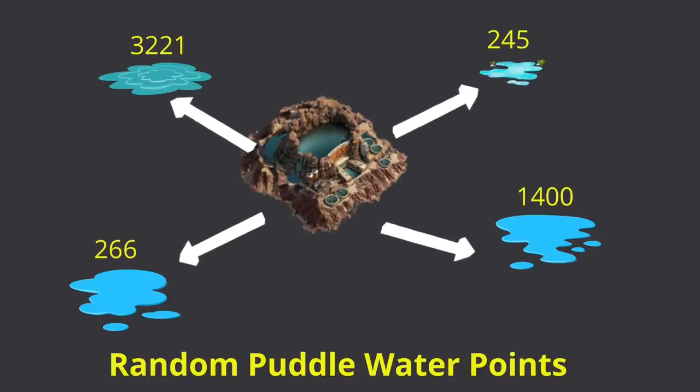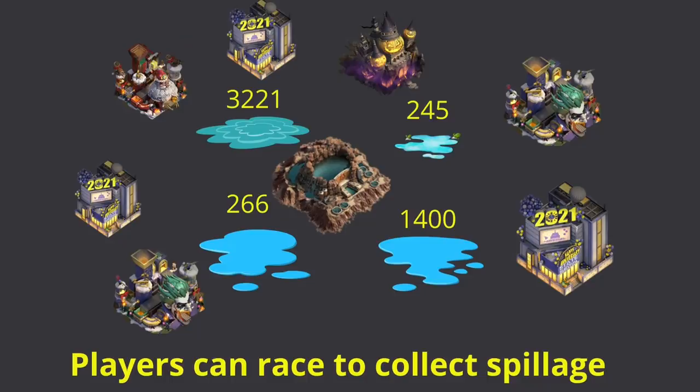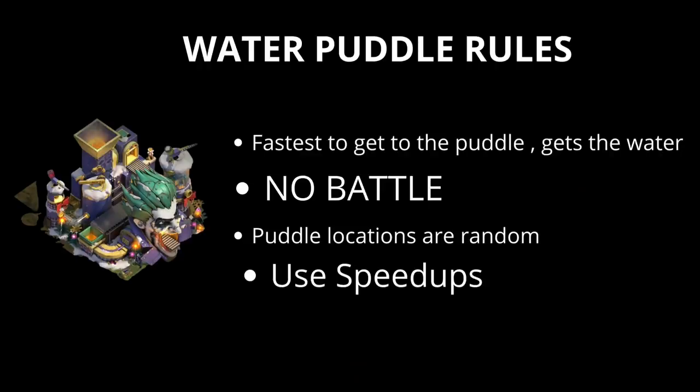The longer the duration of your occupancy of the buildings, the more excess water you can collect and the more chances of spillage in that building if you fail to defend it. Make sure to reinforce or set the highest stats while defending your building to avoid spillage. Once you fail to defend your buildings, the excess water collected from the building will be scattered around the area. The locations are not fixed — they will be randomly dropped, and the amount of water per puddle is also random. Once the water is scattered, all players from both sides can collect it. It depends on whether you port right next to the puddles for faster collection or just use speed ups. The first person to reach the puddle gets the water points.